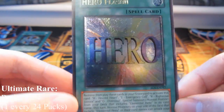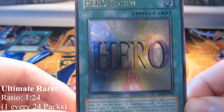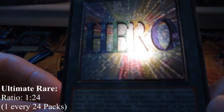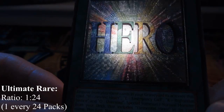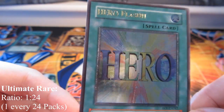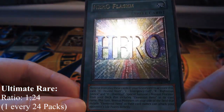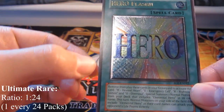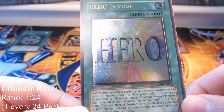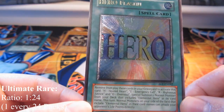The next one is called an ultimate rare card, and it's completely different. The picture is actually embroidered — you can feel it, it physically sticks out of the card, very 3D-ish. It has gold lettering just like the ultra rare. The newer ultimate rares also have embroidered card borders. This one is a HERO card from Enemy of Justice, and you get one per box, just like the secret rare.